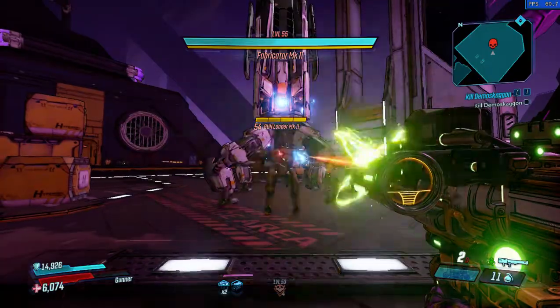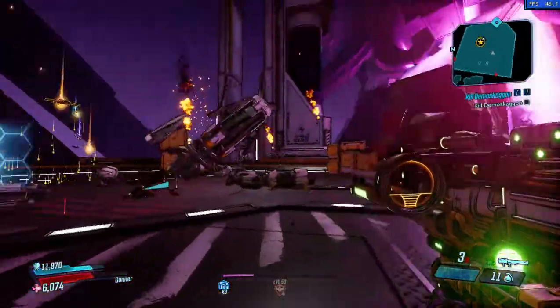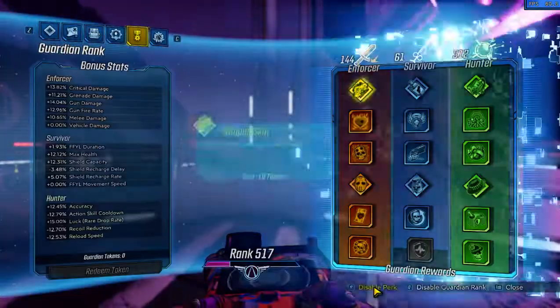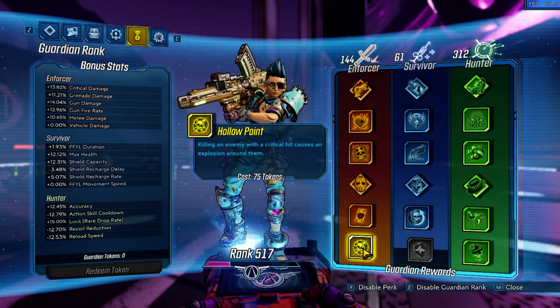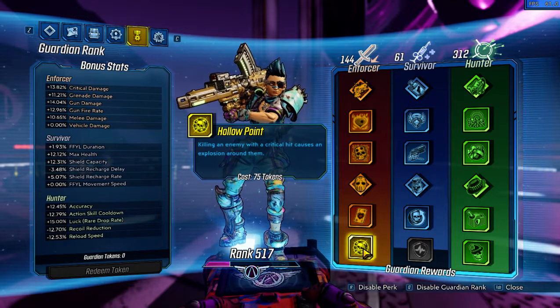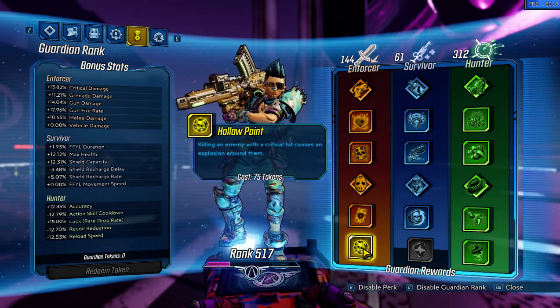You've got to get a critical kill on this guy, and as you can see I did massive damage to the Fabricator and everything around the guy I got the critical kill on. That's because of hollow point, which is affected by all your bonuses — your splash boost, your weapon damage, all that — and it's based on overkill damage as well. So there you go.